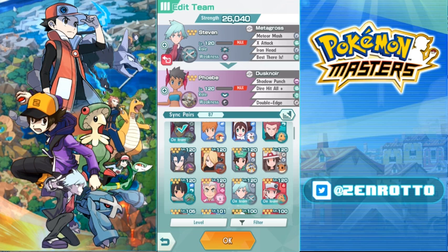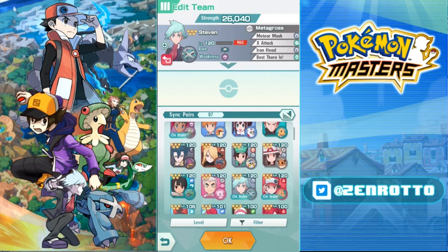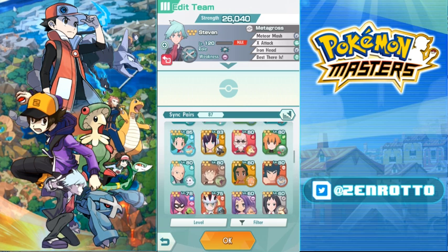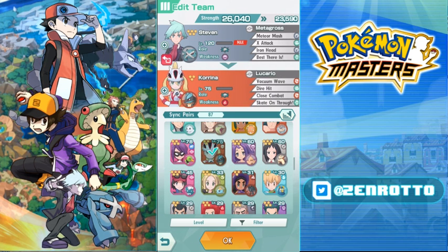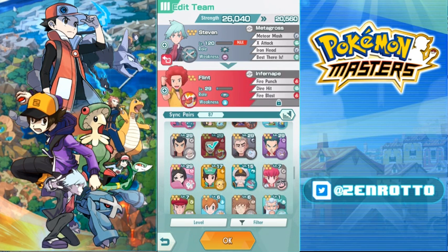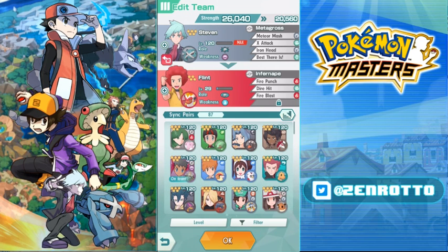Phoebe's higher burst is especially useful for Steven. If you don't have Steven, you've got Cynthia. For non-limited pairs in the back you have Mega Lucario — a bit fragile but a good damage dealer when fully buffed. There's also Infernape if you max his sync grid, and Solgaleo, though I think Solgaleo is better in the front. There are a lot of options for the back slot.